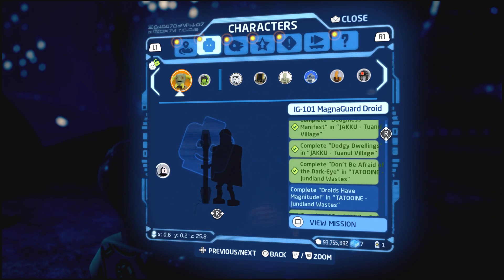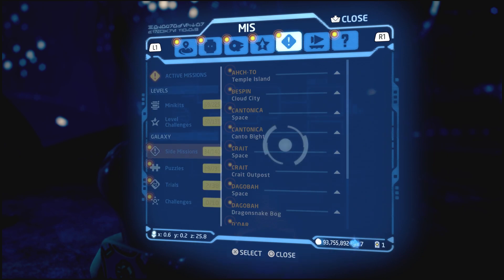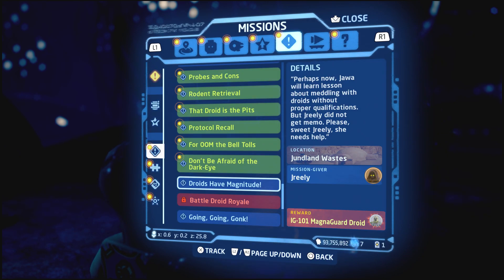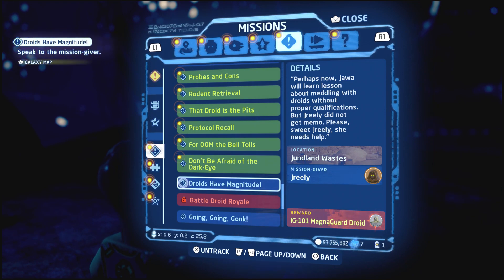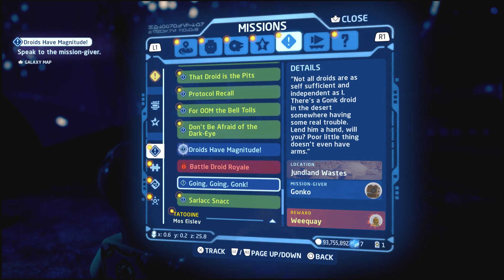You don't necessarily have to do them all in order, you just have to get those done. The final one will have to be complete droids on Tatooine, so you can basically guess we're going to Tatooine in this video to get this quest done. Next video will have to be the Jawa, and I'm going to try to get Wee-Quay — or however you say it, Wee-Quay, Wikio — unlocked. Hopefully I'm saying it right, I'm probably butchering the name, sorry about that.